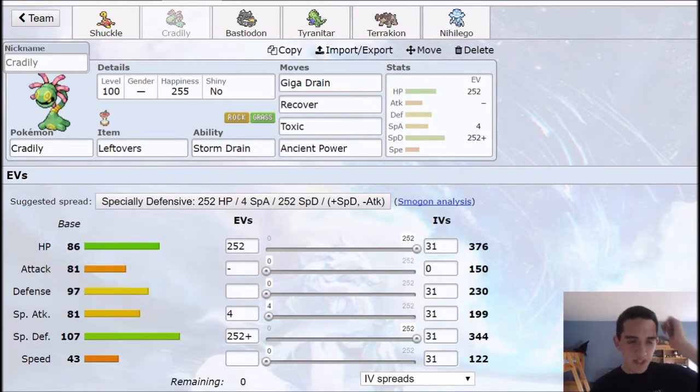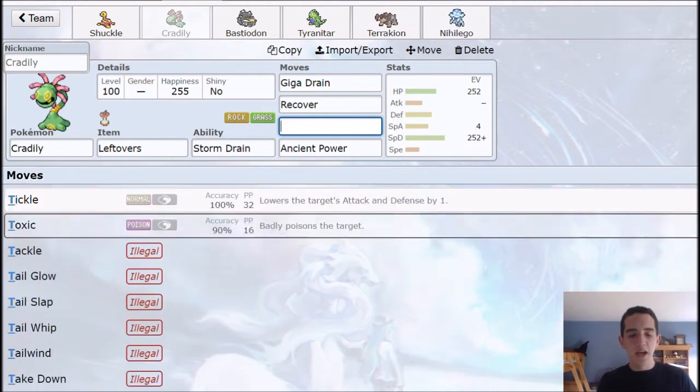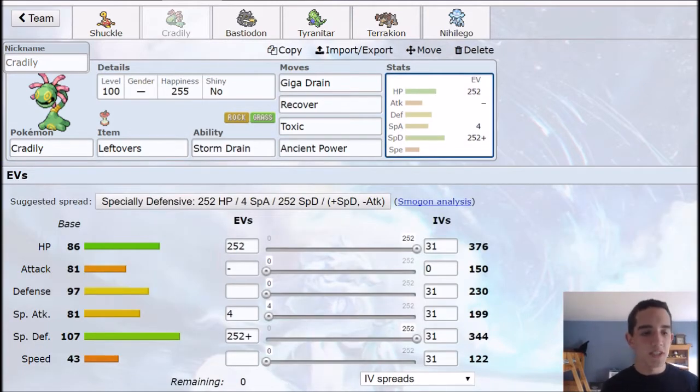I'm not running some crazy move on it. It does get Amnesia, however it's already pretty good bulk-wise, so you can run Toxic. It's nice to have extra recovery besides Recover and Giga Drain, which gives you a nice grass-type move to help against water types and ground types you'll be facing. Ancient Power can help you get some nice boosts and a STAB attack. Investment in Special Defense all the way — rock types are known for their defense, not so much their Special Defense, so you kind of want to have some kind of special wall. In sand, this thing is going to tank anything — even Mega Alakazam's Focus Blast is probably going to be a two or three-shot against Cradily.